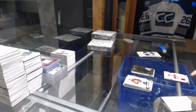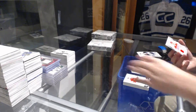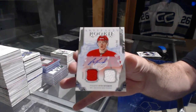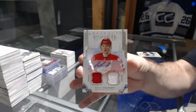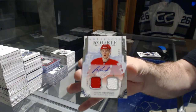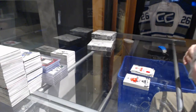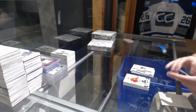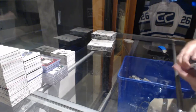Ooh — numbered to 99, rookie dual jersey auto for the Red Wings — Evgeny Svechnikov. That's a pretty one. Congrats to Detroit on that, and a Flyers rookie redemption.